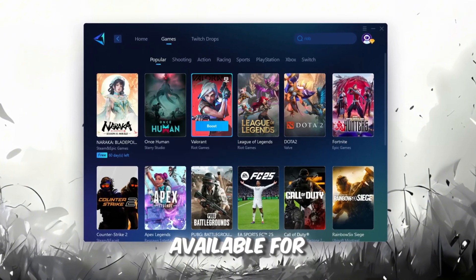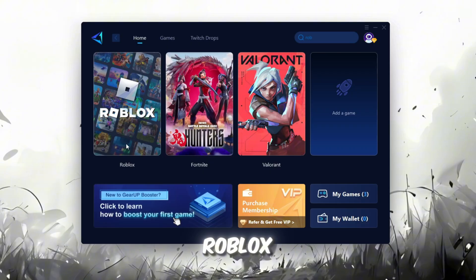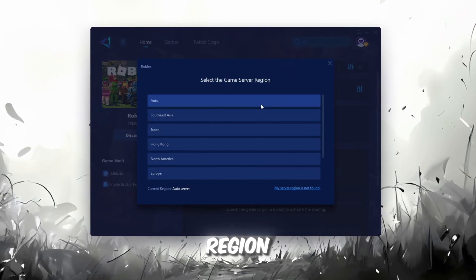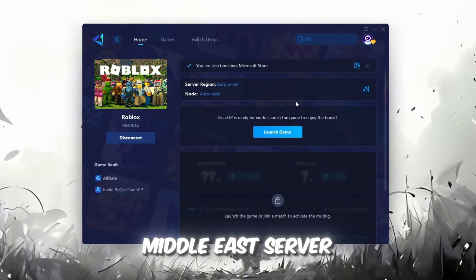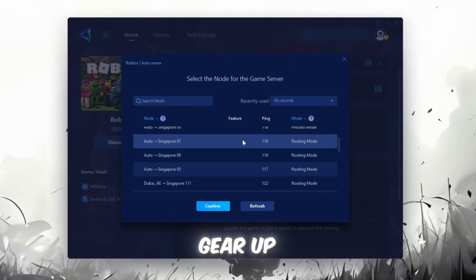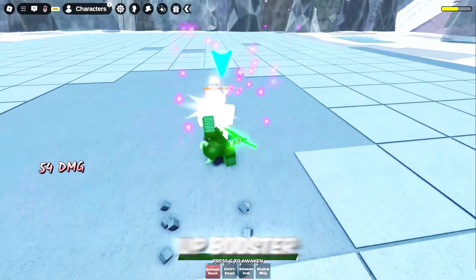If you go to the Games tab, you can also browse through thousands of games available for optimization. To improve your network and FPS, go back to the Home tab and select the game you want to boost — for example, Roblox. Click the Boost button and the tool will automatically start optimizing the game by finding the most suitable server for you. Choose your server region and always select the nearest server for the most stable connection. Go to the End tab where you'll see a list of servers available in your region. You can either choose the nearest one manually or let Gear Up automatically pick the best option — I recommend keeping it on automatic. Finally, close the window and launch your game using Gear Up Booster.